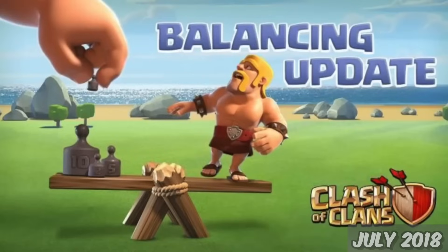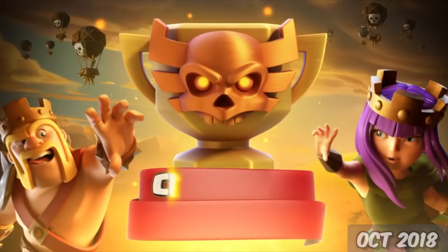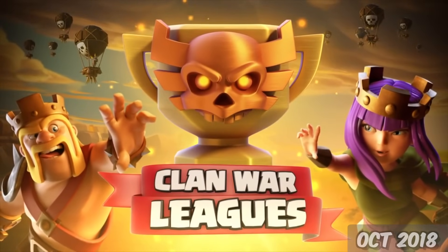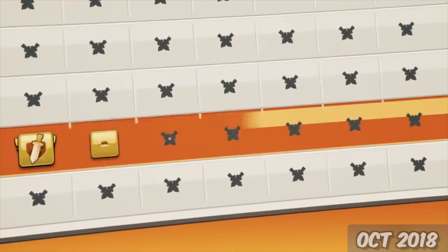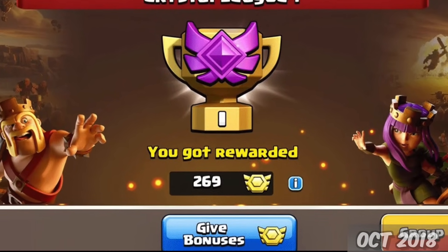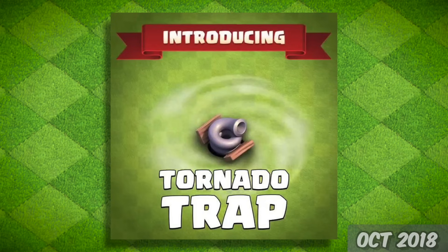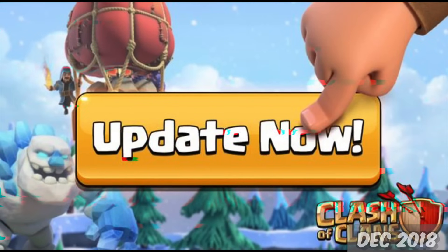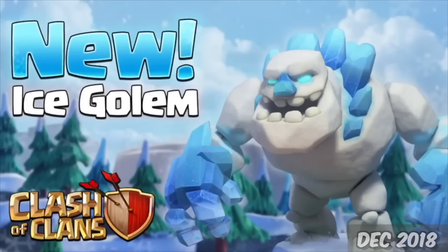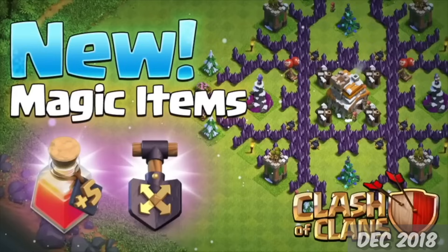After some balance changes and Supercell's yearly summer vacation, they returned on October 23rd with another massive update — Clan War Leagues. Definitely worth the wait. Clan War Leagues was a new competitive tournament-like system that clans could participate in once a month. With it came a new currency called League Medals, more magic items purchasable with those medals, a new Tornado Trap, and 25 new Goblin Maps. The 10th of December was the last update of 2018, bringing with it the new Ice Golem, Bat Spell, the Stone Hammer Siege Machine, and more magic items.